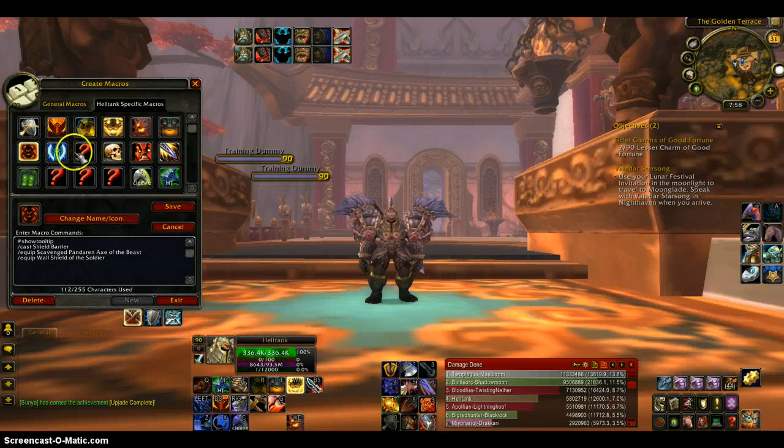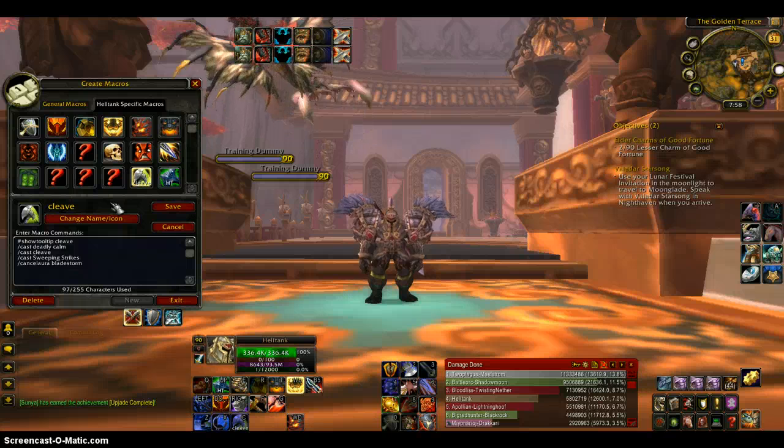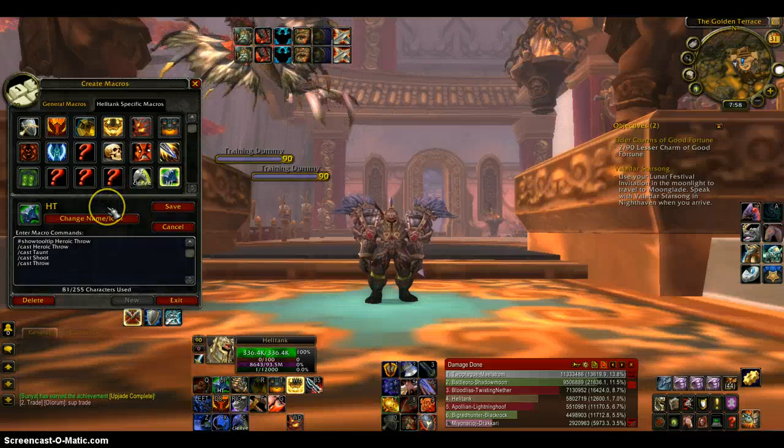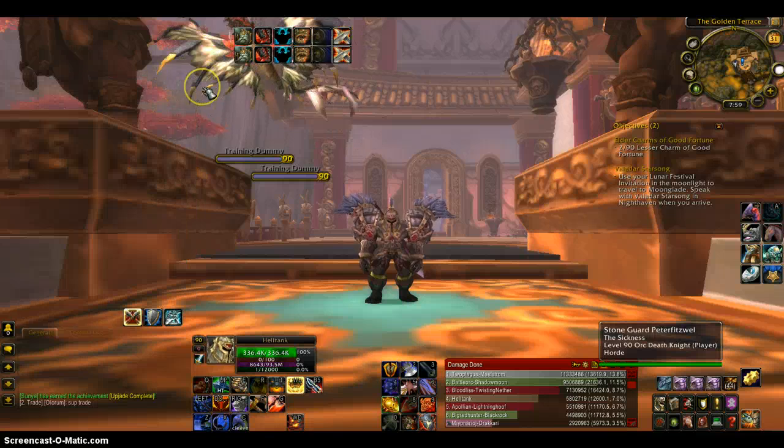The cleave macro casts Deadly Calm, Cleave, and Sweeping Strikes together. The Heroic Leap macro casts Heroic Leap and Throw — useful if you're stuck and want to keep attacking.